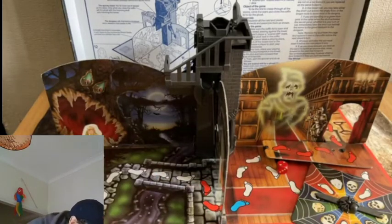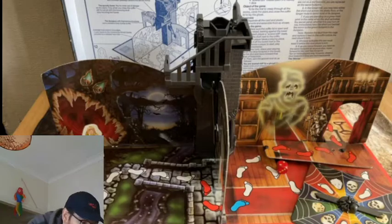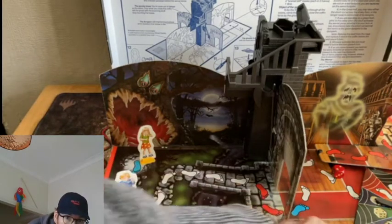Any player standing on a red danger footprint is hit, knocked over, and must go back to the nearest blue footprint - so you go back to the start. There's the blue footprint. So you can basically go back to the start of the zone. Once you've cleared a zone, that's where you go back to - you just reset to that bit.